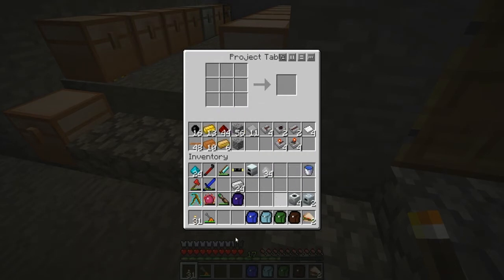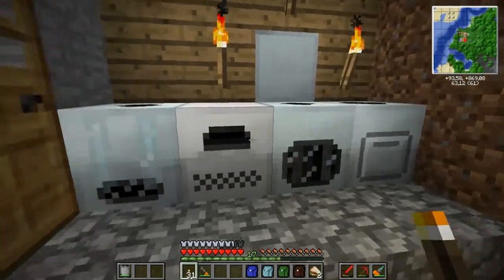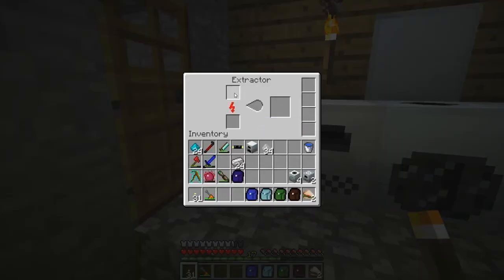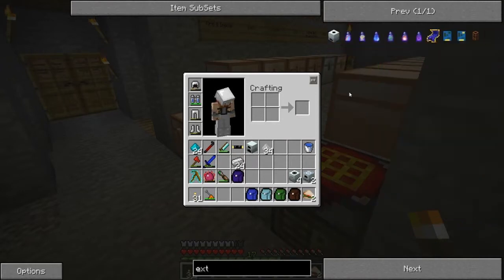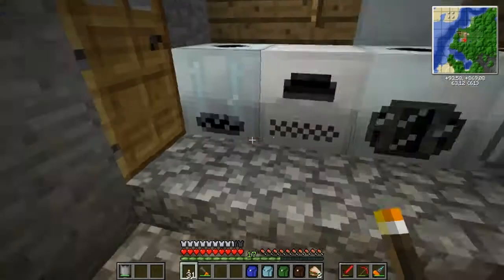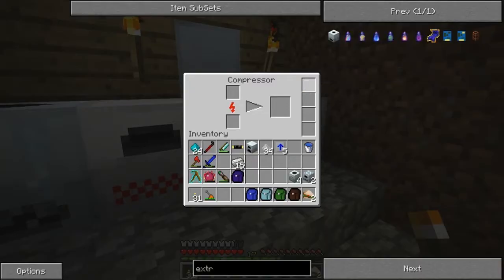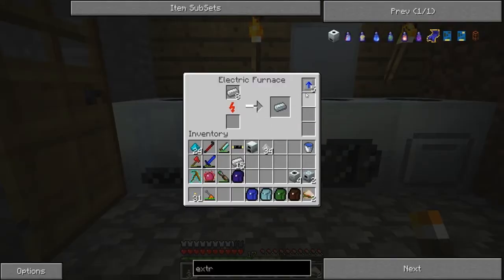We're also gonna need an extractor. An extractor is just machine block and electronic circuit. So let's cook nine of these, and we can steal the overclockers so this is a bit faster.